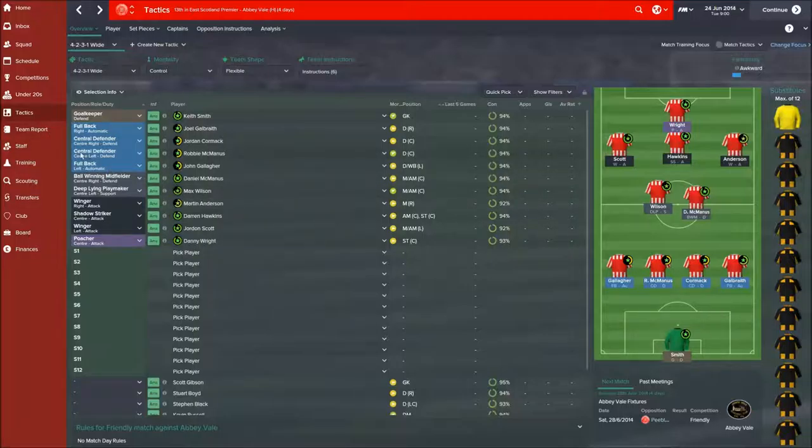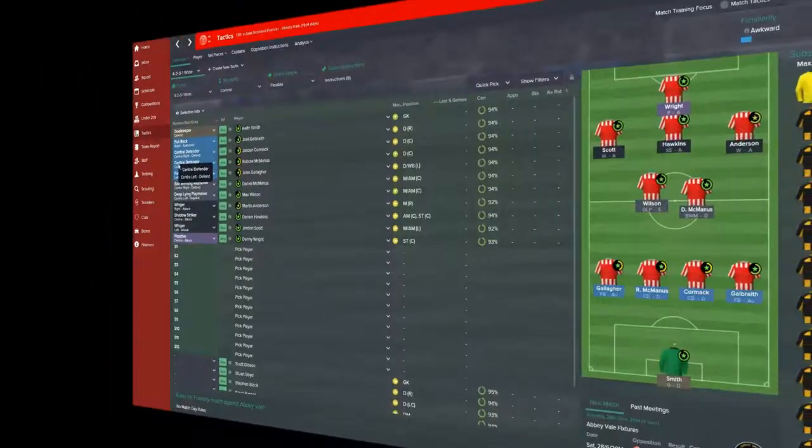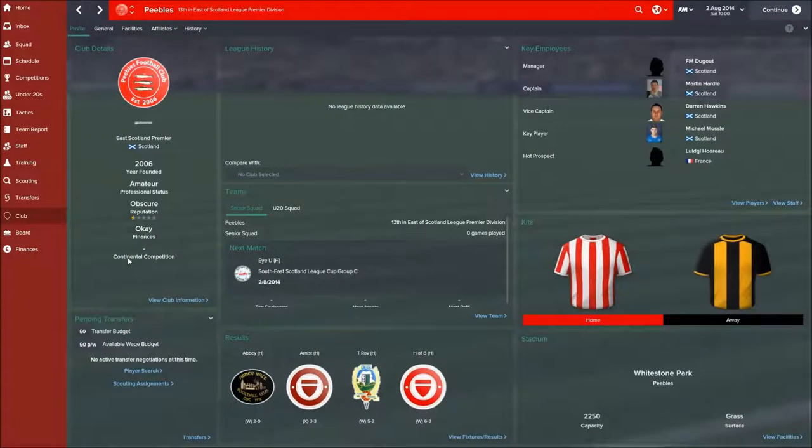I'll come back once I've hopefully signed some other players and played some of the friendlies. The first game of the season is now upon us — not a league game, it's actually the Southeast Scotland League Cup Group C. One of the things I've noticed having simulated this league structure before is there's an awful lot of cup games.